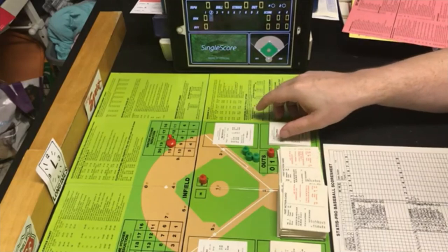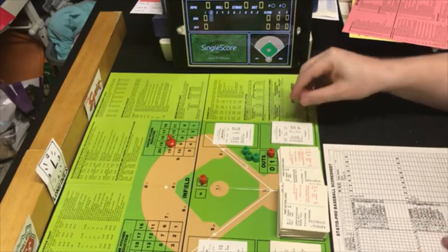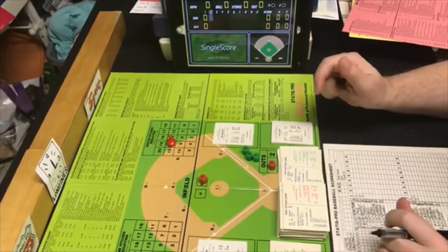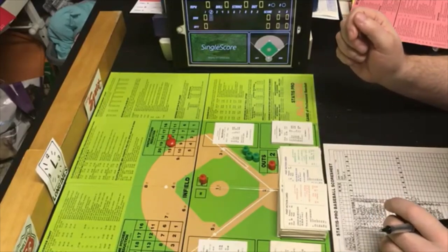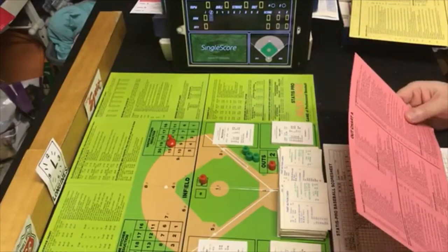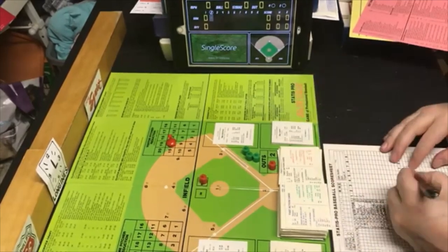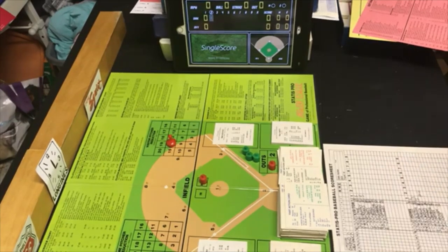Next batter for Oakland is Rico Cardi facing Guidry. We get a PB10, which is outside of Guidry's range, so it will be on Cardi's card. Random number 47 is an out. He is an RP — right-handed power hitter — that is an F6, a pop out to short. Checking for error — there is none. He is out to six. Pop out to six, one down.